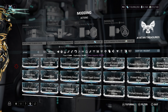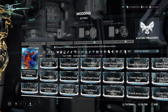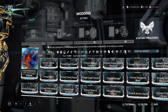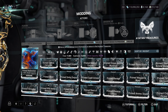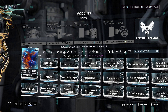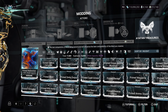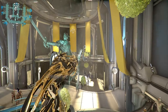So far we've seen two new primed mods. You can see one right here called Prime Redirection — this gives 180 shield capacity, and at max rank it's 180 shields, which is really good. It's a very expensive mod to rank up, using endo. It takes like 40,000 endo, so yeah, pretty crazy.